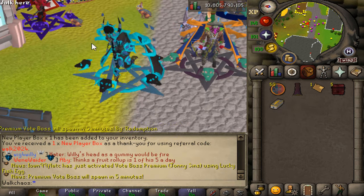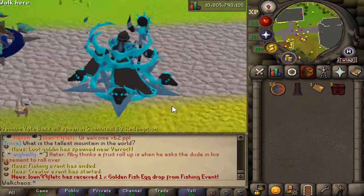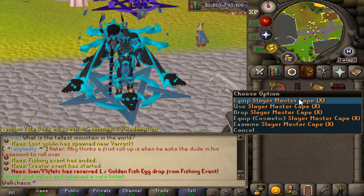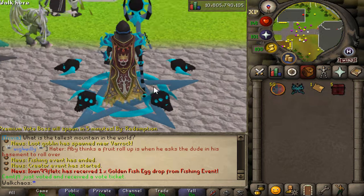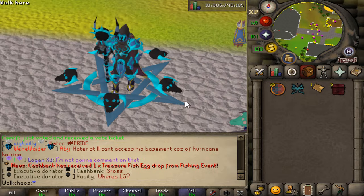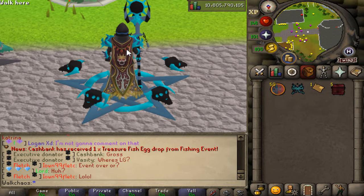Let's get right into the update showcase — Update number 35: Reaper of Souls, Slayer Master Cape X, presets update, and more. The first thing is this beautiful Slayer Master Cape X right here. Players must use the Slayer Master Cape recipe on the Slayer Master Cape I to create this brand new Slayer Master Cape X.